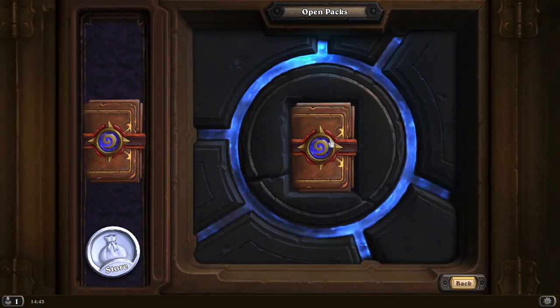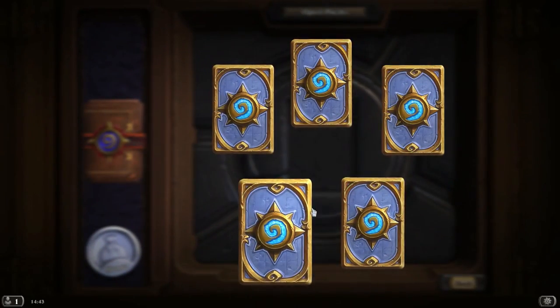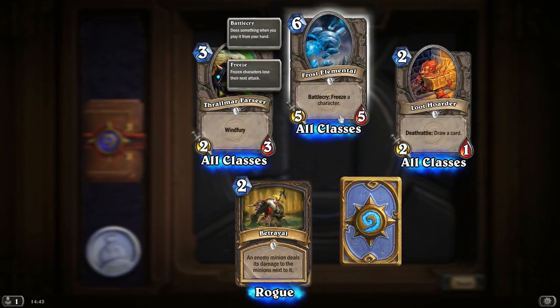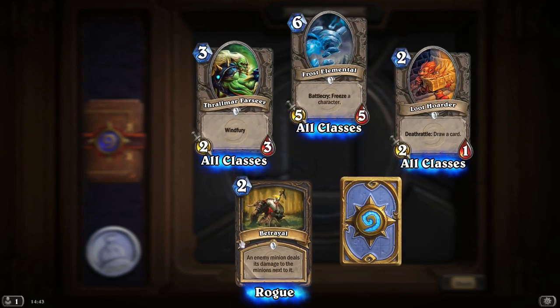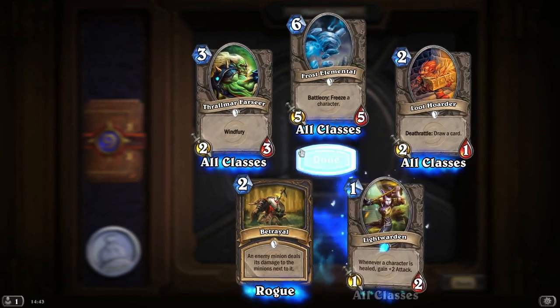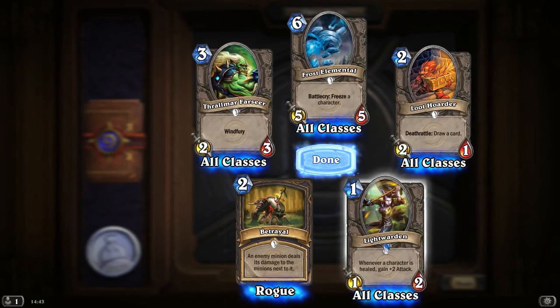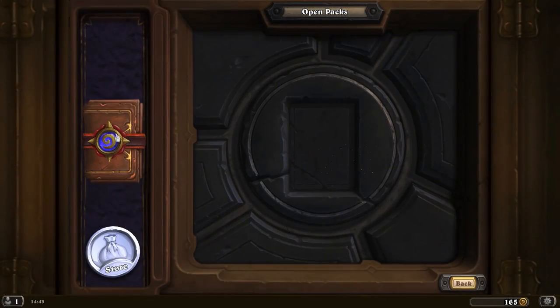And here we go — the penultimate pack. Another Loot Hoarder. Frost Elemental — don't think we've seen that. Battlecry: freeze a character. It's a 5-5 for 6 mana. Thrallmar Farseer, Betrayal. And whenever a character is healed, gain plus 2 attack — Light Warden. That is going to be very handy in a Priest Constructed deck.